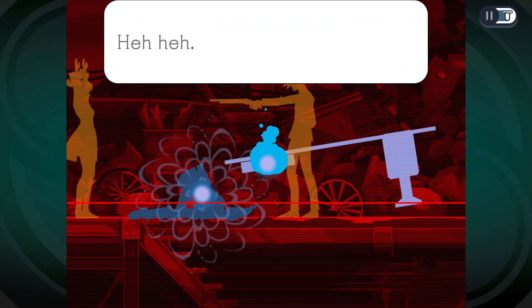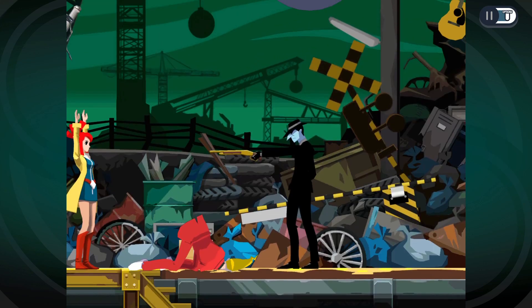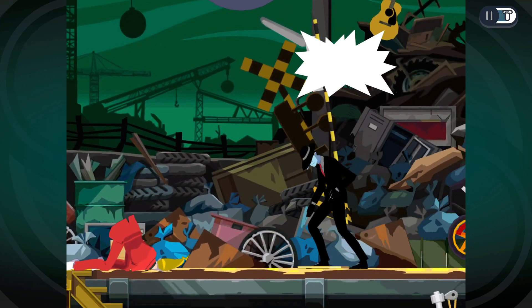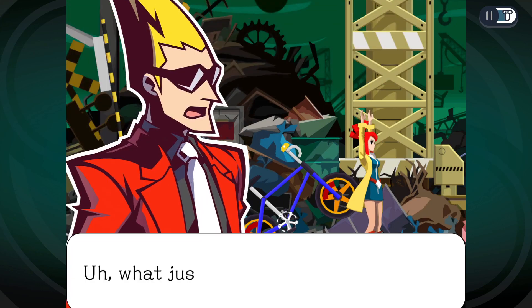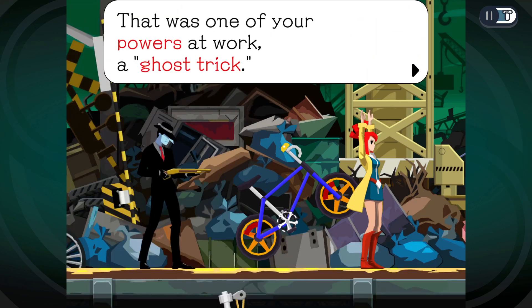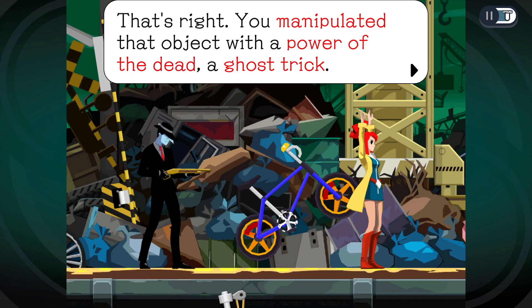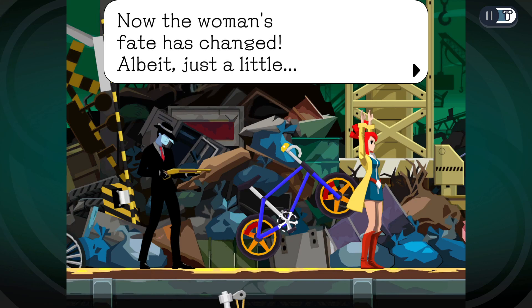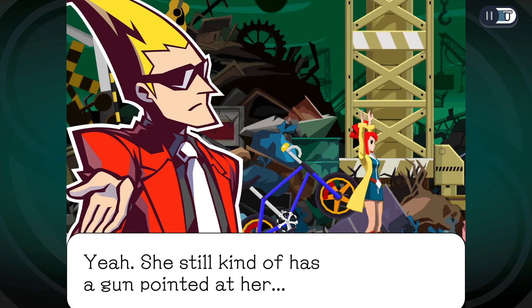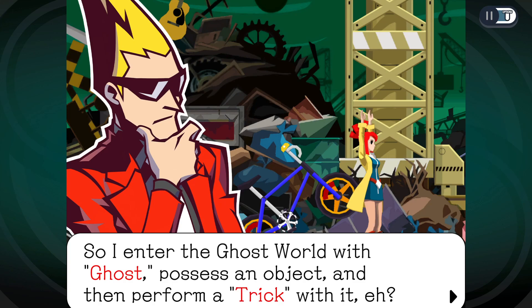Time starts flowing again — yeah, fuck you! She didn't get very far, but 'that was one of your powers at work — a ghost trick. You manipulated that object with the power of the dead.' We're back in the same position, but at least I'm starting to figure out how to use my powers. 'So I entered the ghost world, possessed an object, and then performed a trick with it.' Now you're getting it — let's move on to the next step.